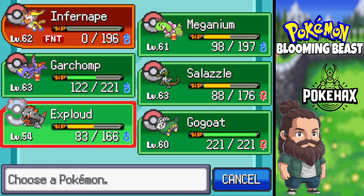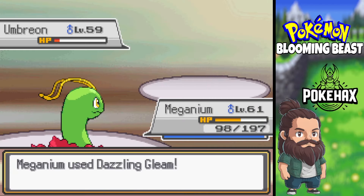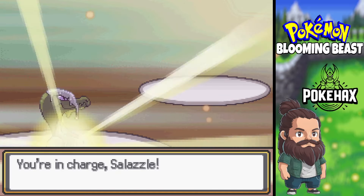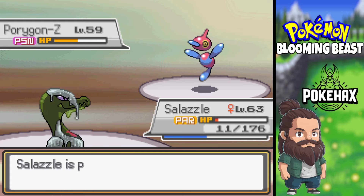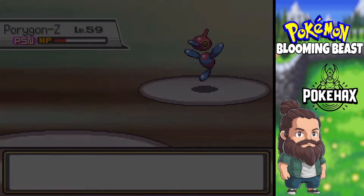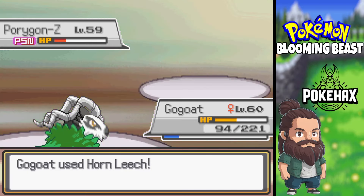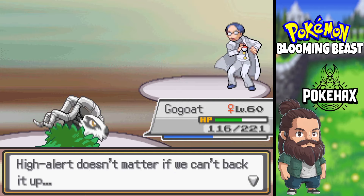We'll go Meganium — Dazzling Gleam. Oregon Z. This is 100% where I wish I still had Inferno. That's annoying. We don't get paralyzed there, and we take that out. Let's go D'Goat — Jesus, that did a lot of damage. Highlight doesn't matter if we can't back it up.